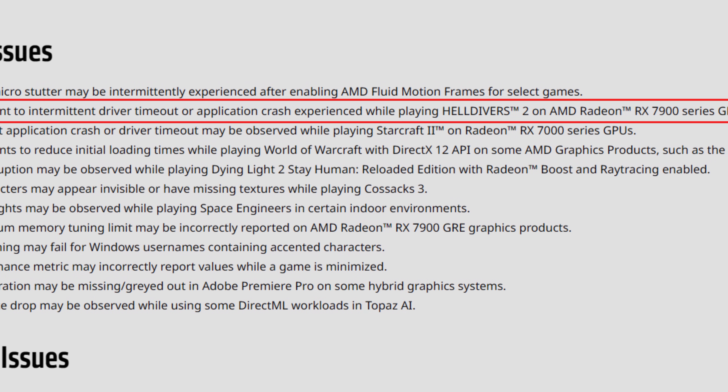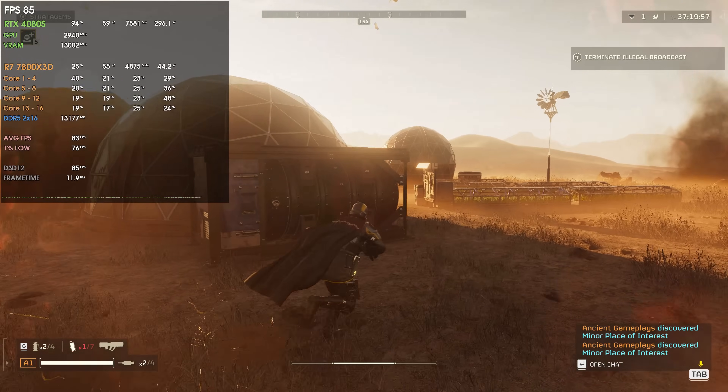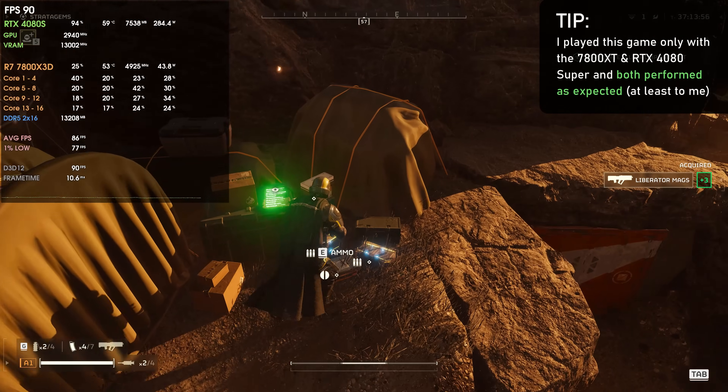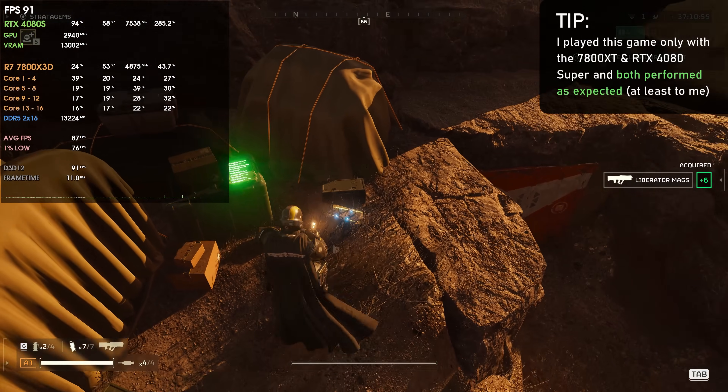There's also an improvement to intermittent driver timeout or application crash experienced while playing Helldivers 2 on AMD Radeon RX 7900 series GPUs. For people playing Helldivers 2 this is kind of a godsend. I played a bit with the 7800 XT and according to my comment section some people were having crashes. One workaround was to use Radeon Chill or MSI Afterburner to lock frames below maximum, but it seems that with the 24.3.1 drivers most of those intermittent driver timeouts, crashes, and black screens were fixed.